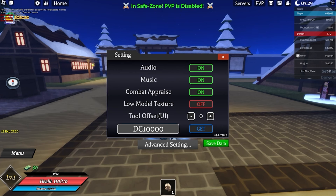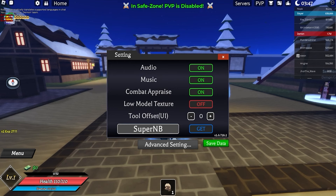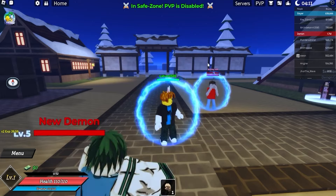Then we got 'dc10000' — dc10000 will give you three status resets and five legendary enhancements, so that's absolutely cool. Next up we got 'super mb' — super mb will give you 1k cash. And next up we got 'jayzu' for 30 minutes of double experience, so make sure to use this code as well. Pause the video if you haven't noted down the codes.